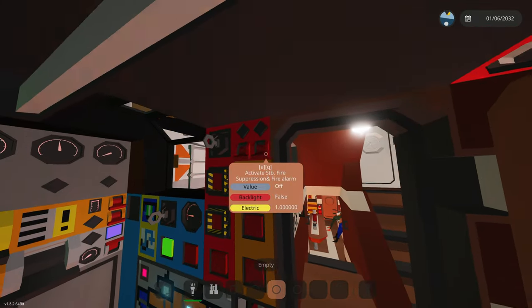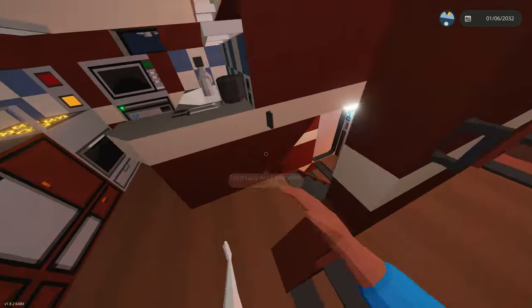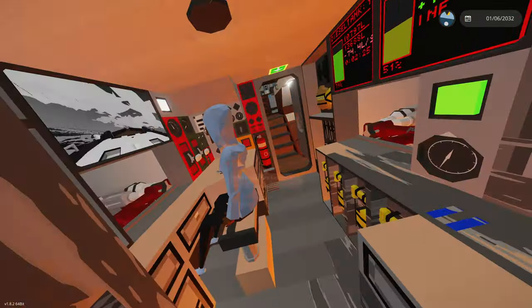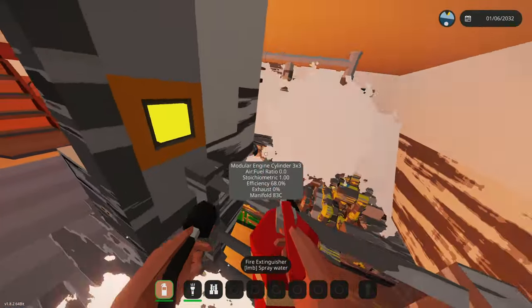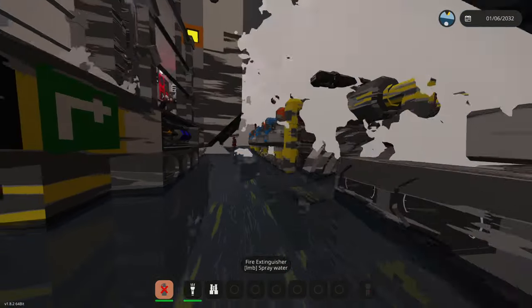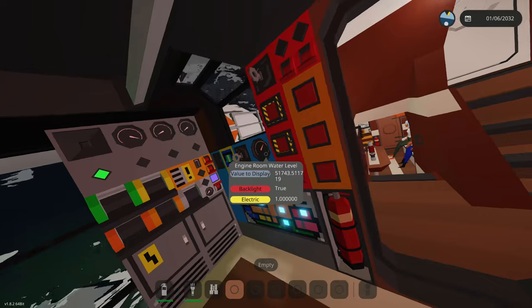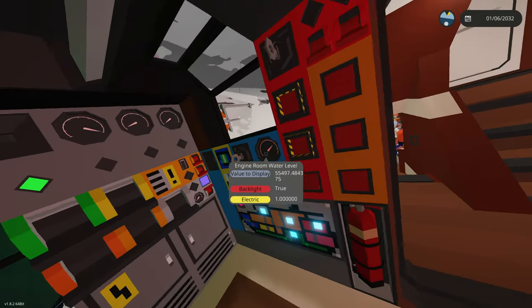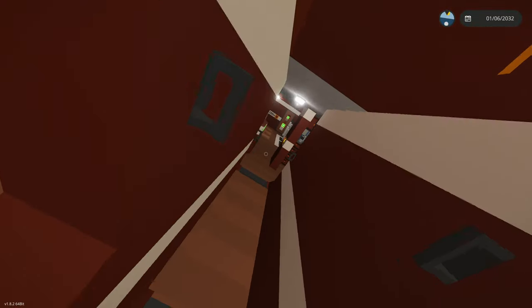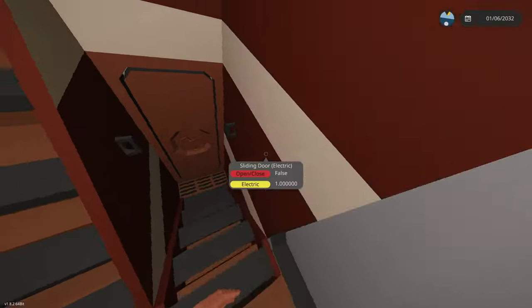Fire suppression is on. We're gonna go downstairs to the engine room - I think we have an engine fire. There's water down here! Lady, I'm so sorry for what you just witnessed - we just got attacked by some sea creature, please remain calm. We're having engine issues. Fire suppression is disabled. We have water everywhere - we need to activate bilge pumps right now. We need to go through this boat and see what's going on.